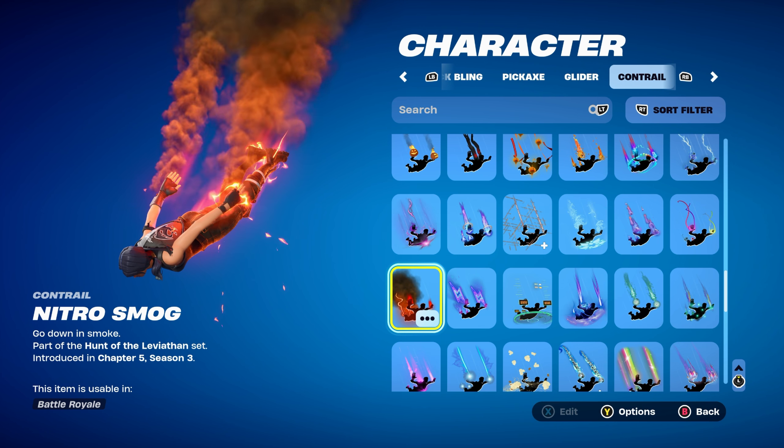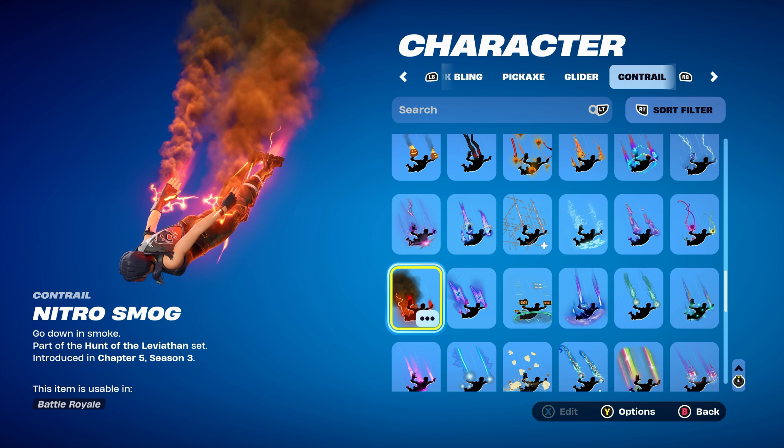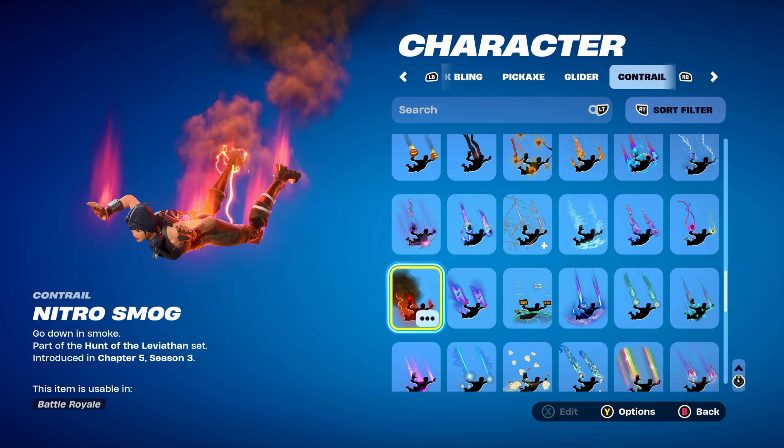The contrail for all combos is from this season's Battle Pass, which is Nitro Smog, part of the Hunt of the Leviathan set. This is the Tier 100 skin's contrail, which is the Megalodon's. Works very nicely — I've been using it a lot since I unlocked it.